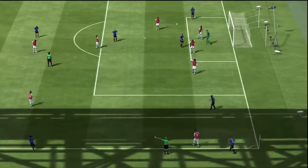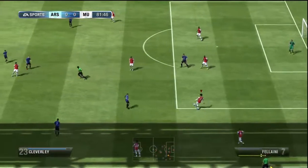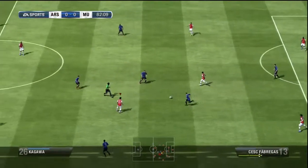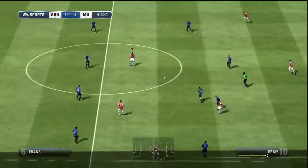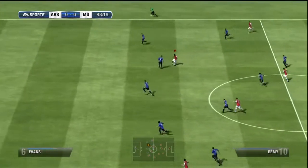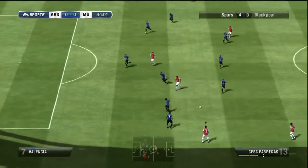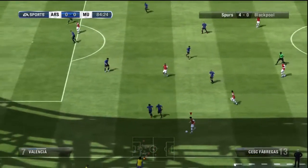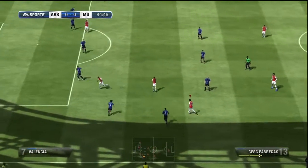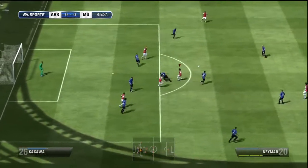Just panicked completely — just booted it as far as I could, just making sure I didn't boot it into my own net — that's all I asked for. What a touch there by Cleverley — that's why he's always compared to Jack Wilshere. Because Jack Wilshere definitely always runs it out into touch. Come on, come on Loic. Neymar — he's had a good swing at that one.